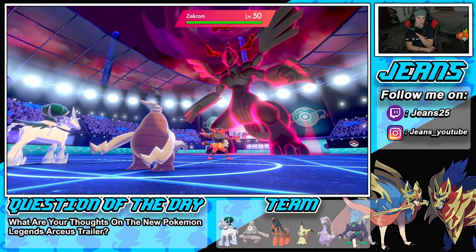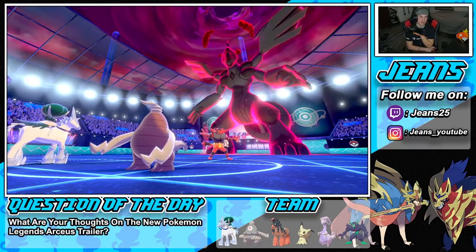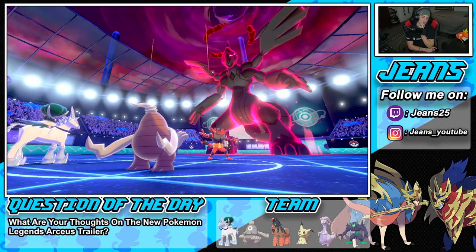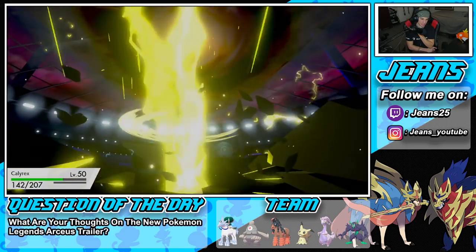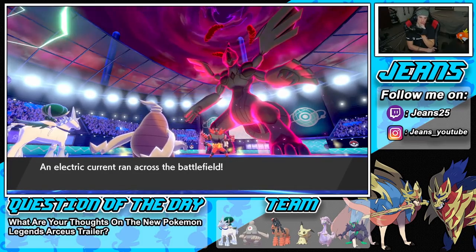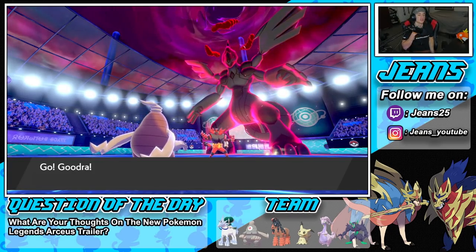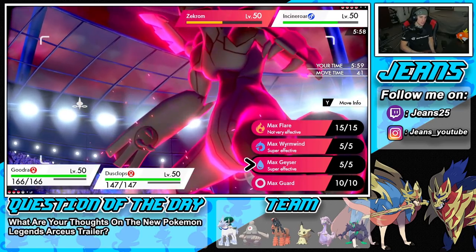Trick Room comes out, Grimsnarlm's Eject Button gets triggered by a Rock Slide and I bring in Calyrex. Shadow Sneak procs Weakness Policy, Glacial Lance picks up the KO on Galarian Moltres despite its Dynamax HP boost. Garchomp double protects. Calyrex is now plus three from Chilling Neigh. Glacial Lance just rips through everything — this is the most broken Trick Room team I've ever used. I use some meta Calyrex teams before and I never dominated as much as with this off-meta squad.